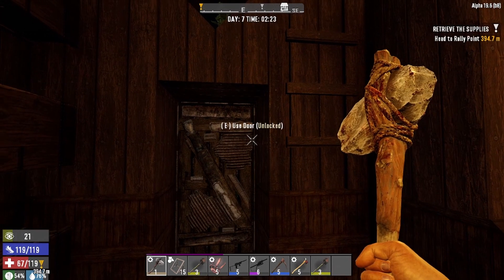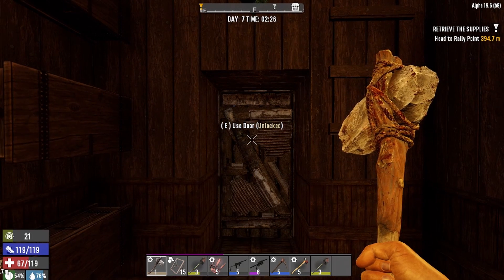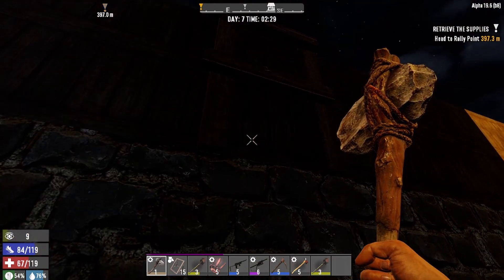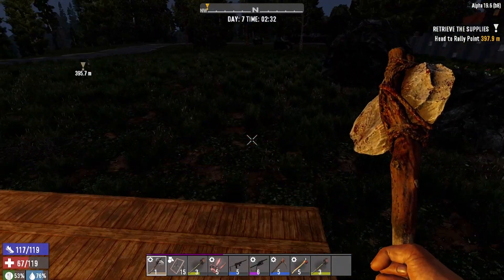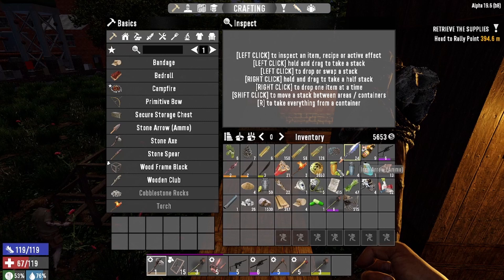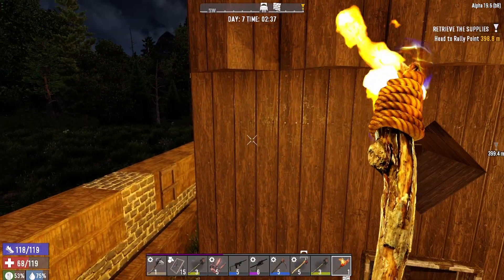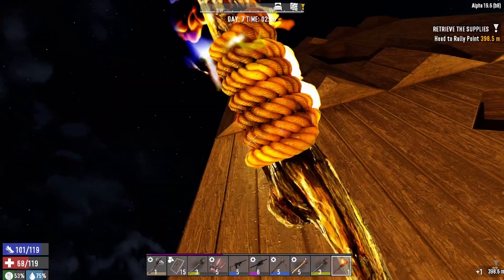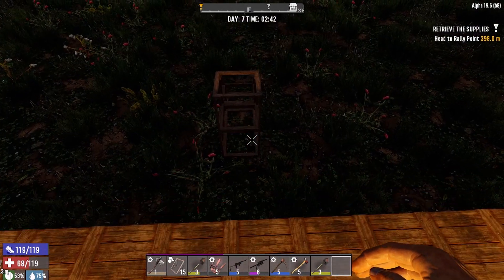Hey what's up guys, it's player here and we're getting back into some Seven Days to Die Romero mod. It is the morning of day seven and we're doing pretty well. Our base is looking pretty decent - we got some walls put up around here. Let me put a couple torches out front so you guys can see this a little better. There we go, that lit it up nicely.